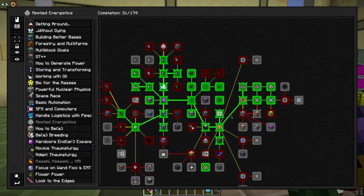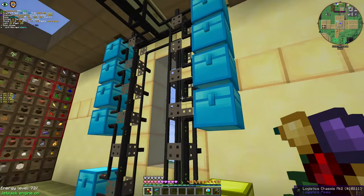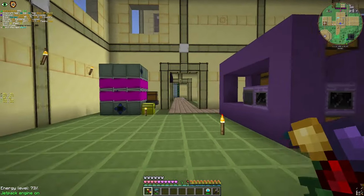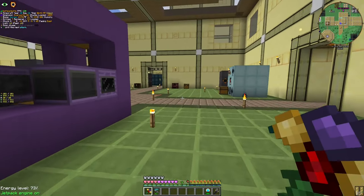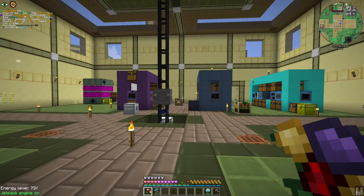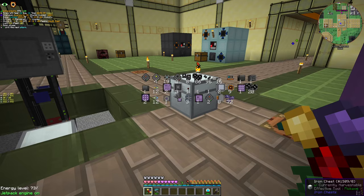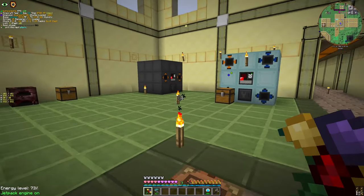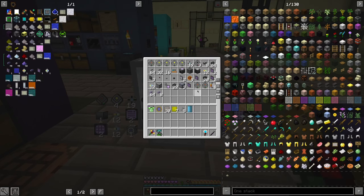Applied Energistics is an interesting logistics and storage mod. By my definition, logistics pipes — as in the name — is just a logistics mod. Iron chests, storage drawers, and any other mod that resembles them are storage mods. Applied Energistics is both, and it's really good at both of them. By the way, we could have moved to Applied Energistics after Mars, but I wanted to put a challenge on myself to wait. Applied Energistics stores items as digital copies — digitally. It's an interesting concept; it's not actual science, but it's interesting.